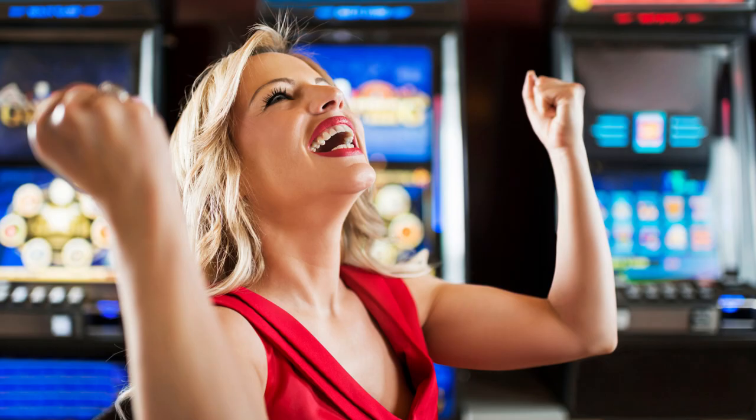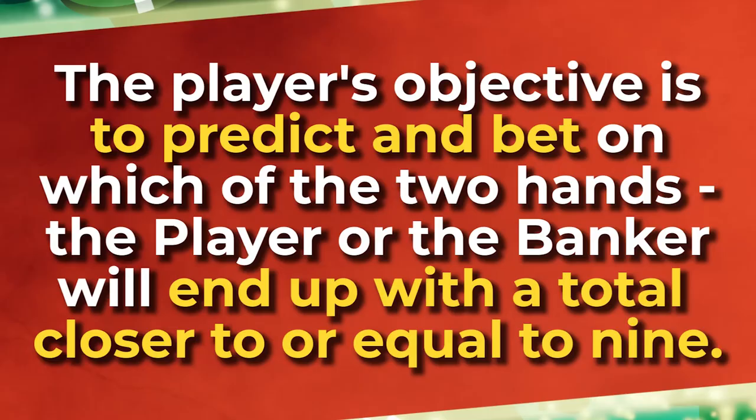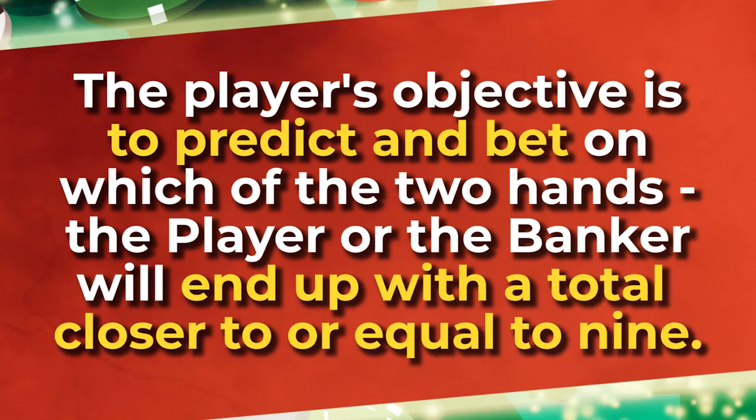Live Baccarat Gameplay Explained. Live Baccarat may look complicated to the uninformed, but it is in fact a very simple and easy-to-understand game. Live Baccarat eliminates all the chaos and leaves players with only three betting options. Live Baccarat is played with six or eight decks of 52 cards. The eight-deck game is more popular because it makes it hard for card counters to gain an edge over the house. The player's objective is to predict and bet on which of the two hands — the player or the banker — will end up with a total closer or equal to nine. If both hands end up with the same total, a tie will occur, which is the third available betting option. Once all players on the table have placed their bets, the dealer will start dealing cards.